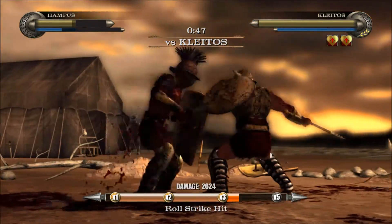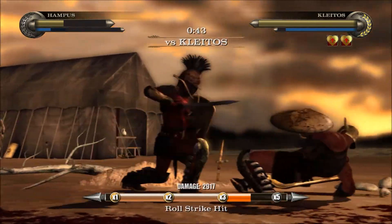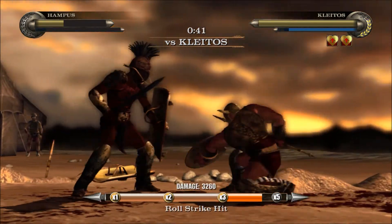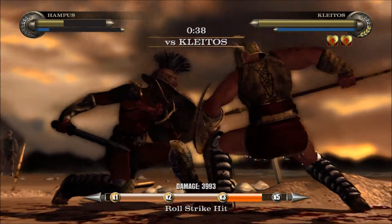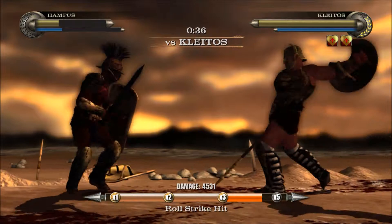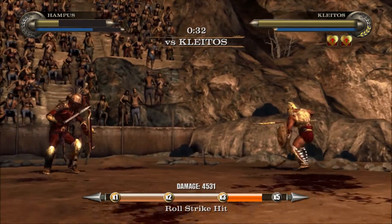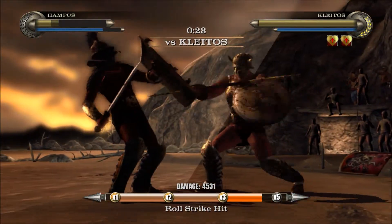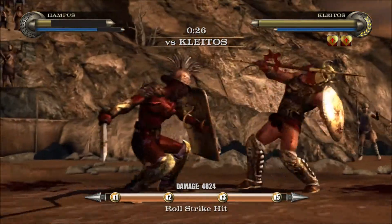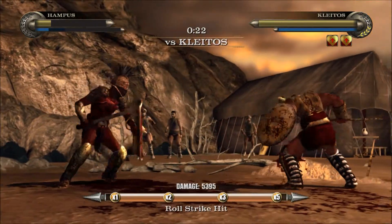You see down below the bar there — it says 'Roll Strike Hit,' that's what his weakness is. You see the multipliers there: as you use the roll strike, that's how you get the damage against them. There's times one, times two, times three, and times five. You got to fill that bar up as much as you can to deal out as much damage, and then it multiplies that number by however far you got up along the bar. We got all the way up to times five, so that damage right there times five.